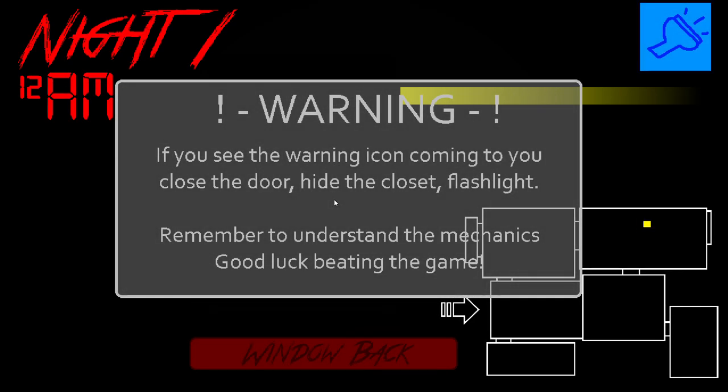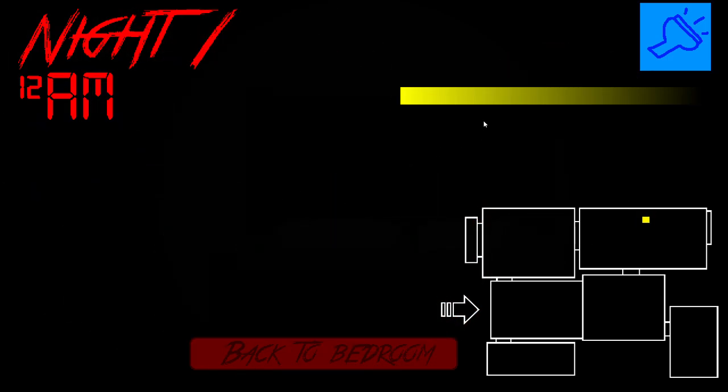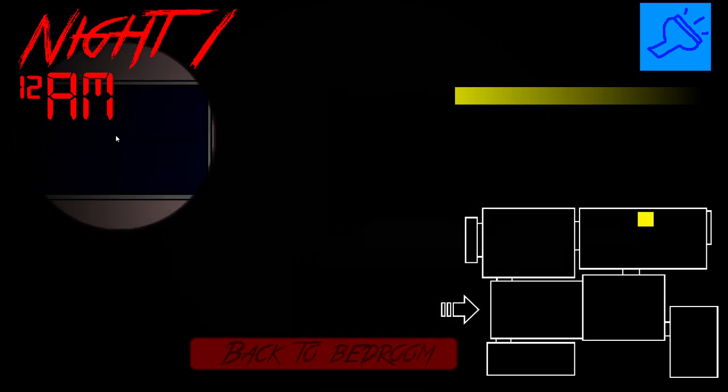It's just as confusing as Post Shift 2. So it says if you see the warning icon: closed window, hide in closets, flashlight. Also the flashlight goes down very quickly — oh, it also recharges very quickly, to be fair.